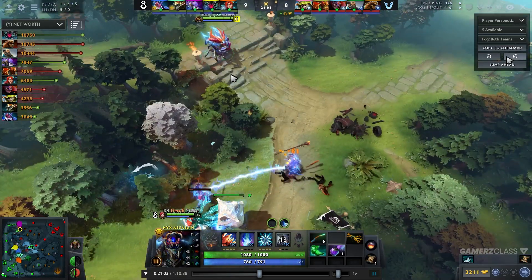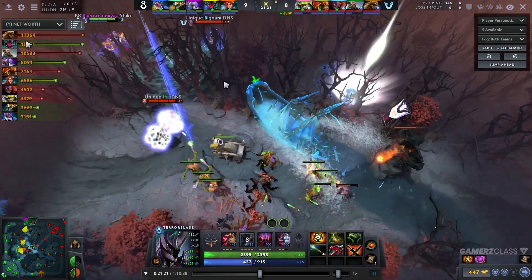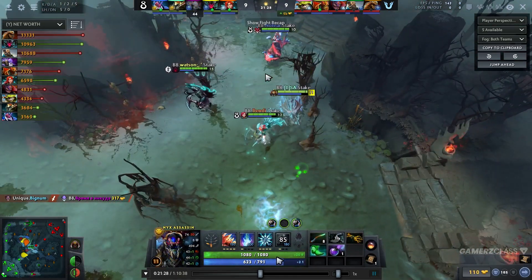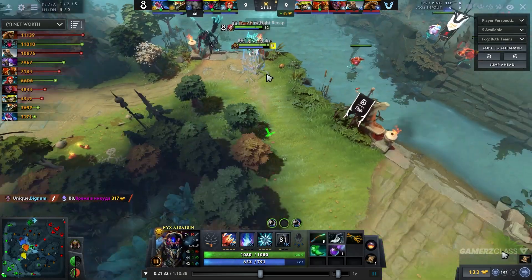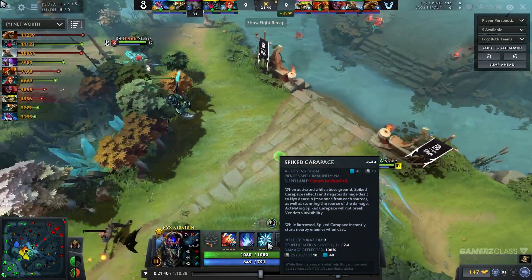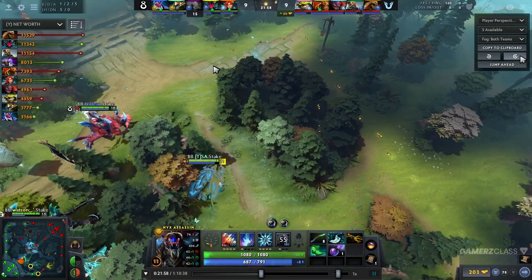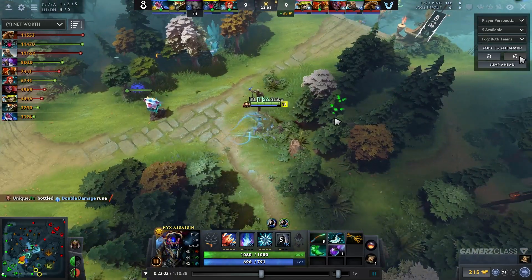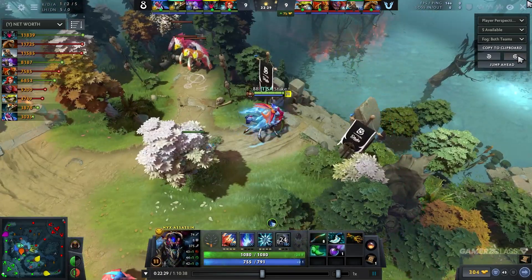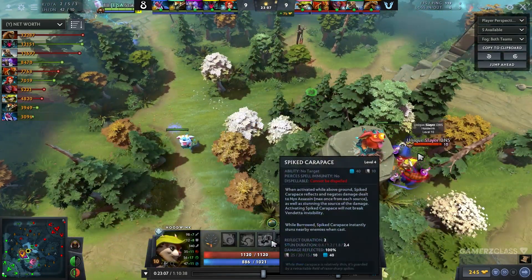He's going to get his Blink soon and then his playstyle is going to change. They're 5k gold behind but the carry managed to climb to first position in net worth. Now he got his Blink. What you want to do with Blink Dagger is obviously just initiate for the team, which the hero is really great at — simply because opponents won't really be able to counter your initiation. If they try to jump on you in return, you can simply Spike Carapace. With other heroes like Earth Shaker or Clockwork, if you blink in, you're not getting out. But with Nyx, you're able to initiate over and over again because of the defensive mechanism of Spike Carapace.